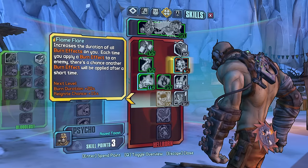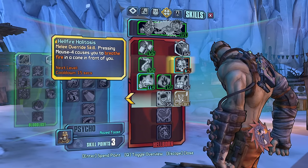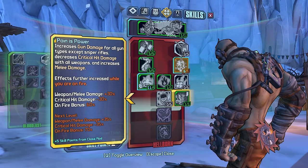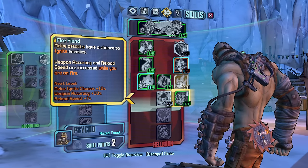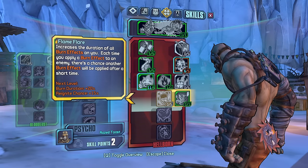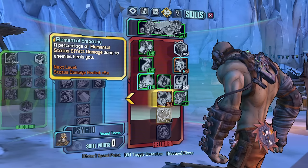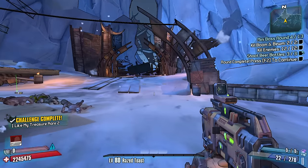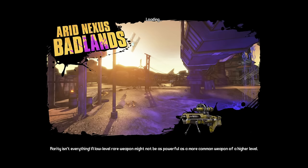Just because we get the class mod that gives us plus 5, melee override — let's do a little bit of Breathe Fire. Because we are getting more melee damage from this skill, increase the duration of burn effects on you; each time you apply a burn effect to an enemy there's another chance your burn effect will be applied to you. A percentage of elemental damage done to enemies also heals you. It's starting to make a little bit of sense, and we've gotten through some high armor targets already, which is big news.